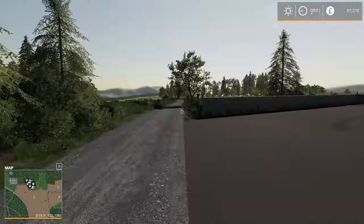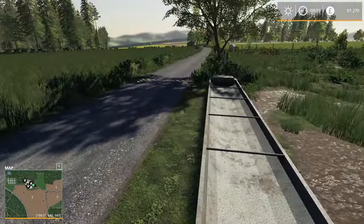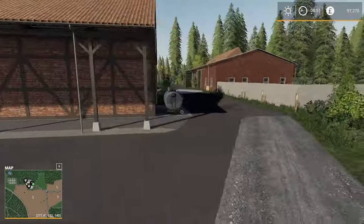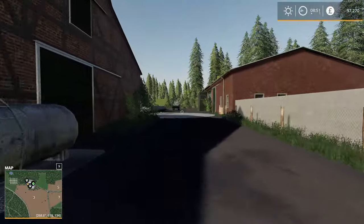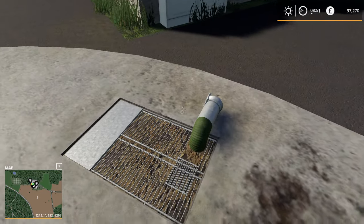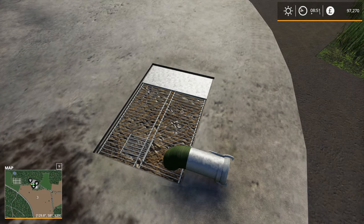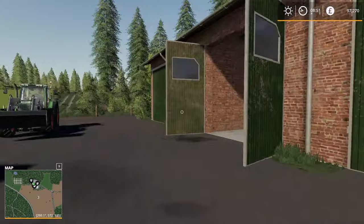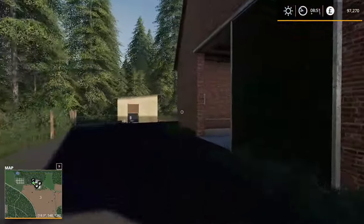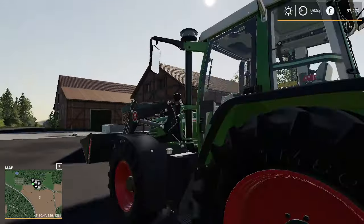Yeah this is definitely the pig area right here because there's water troughs. I do like these water troughs going alongside the road where you can just drive down here. This looks to be a massive slurry pit — very full actually. We're going to close this up — close this back one up as well — and hop back in the tractor.